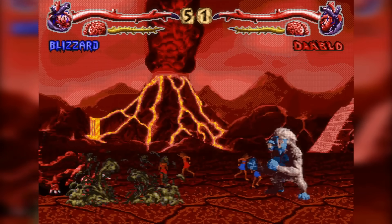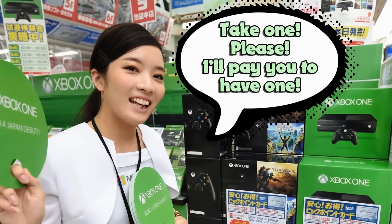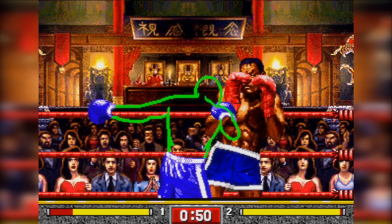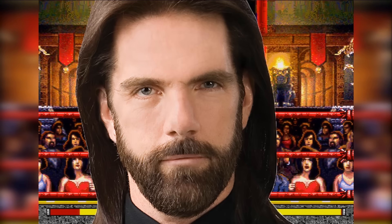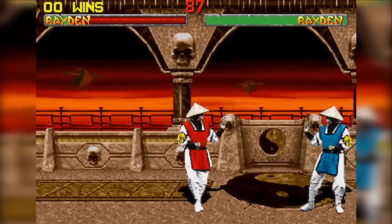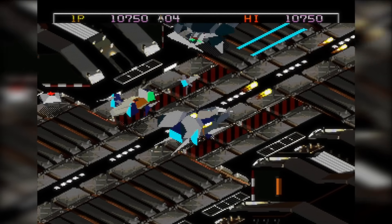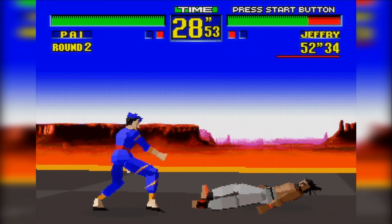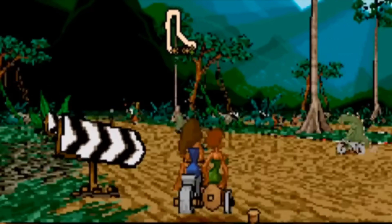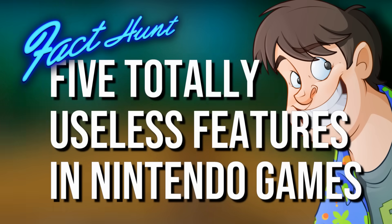There are many things in gaming that are completely useless: a promise from Sega not to screw up the next Sonic game, an Xbox sitting on a Japanese store shelf, and a screenshot of Billy Mitchell's latest score on Pac-Man. But the pointless parts of gaming are not just limited to machines no one is ever going to buy and dirty filthy cheaters — sometimes even the games we play have features buried away inside that are totally pointless and completely unusable. So this episode we take a look at these idiotic inclusions. I'm Guru Larry, and I welcome you to Fact Hunt: 5 Totally Useless Features in Nintendo Games.